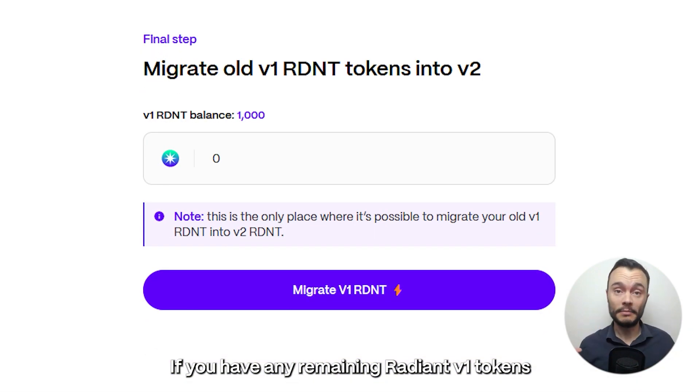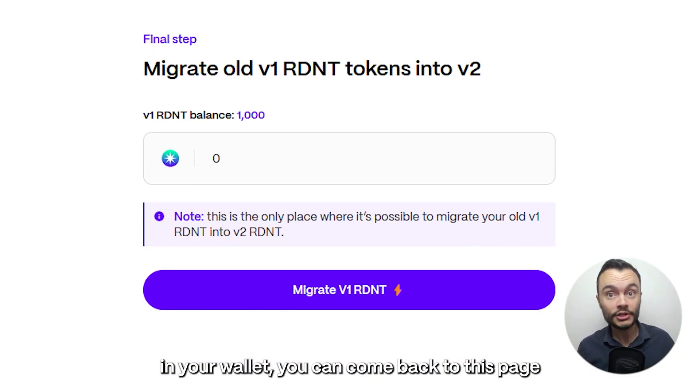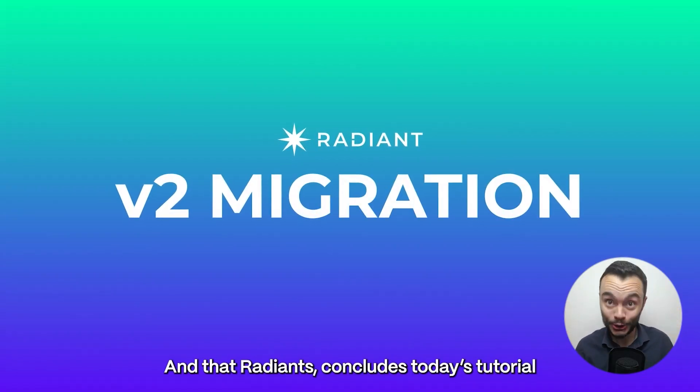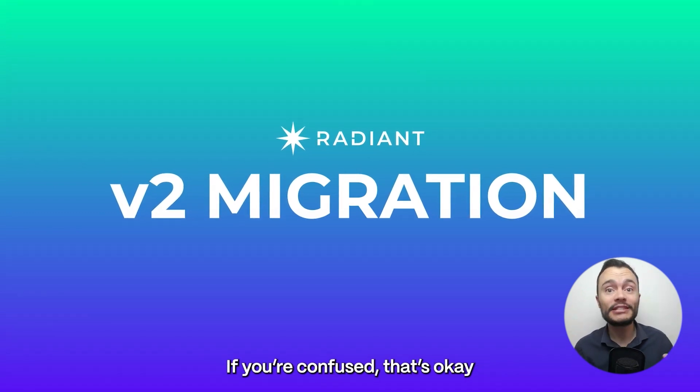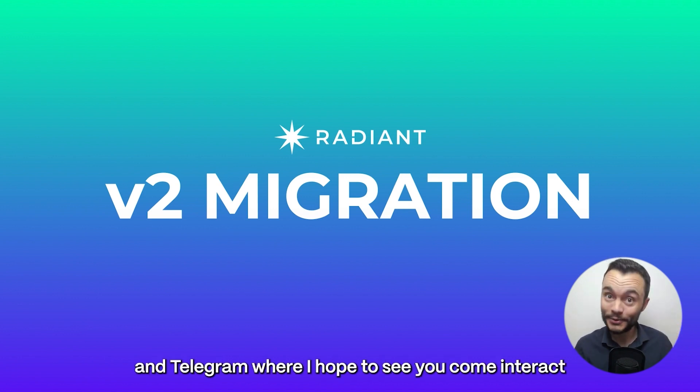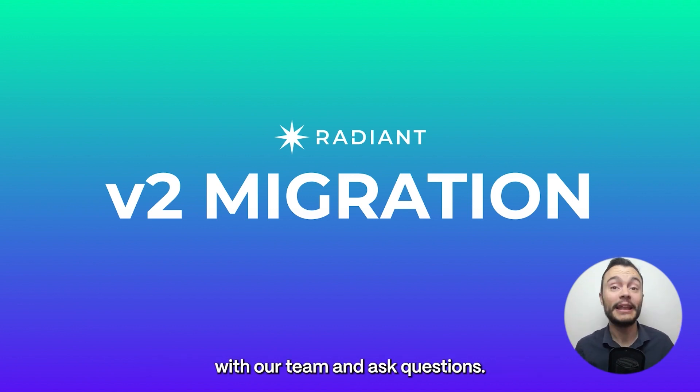If you have any remaining Radiant V1 tokens in your wallet, you can come back to this page at any moment and click on Migrate V1 Radiant from Wallet. That concludes today's tutorial. If you're confused, that's okay — Radiant's community is available 24x7 in Discord and Telegram, where I hope to see you come interact with our team and ask questions.